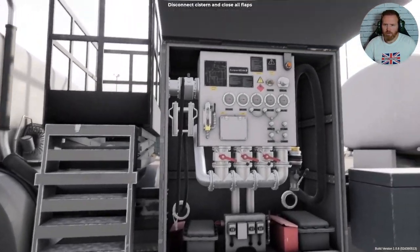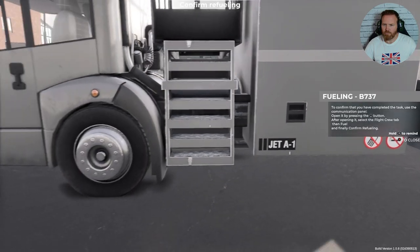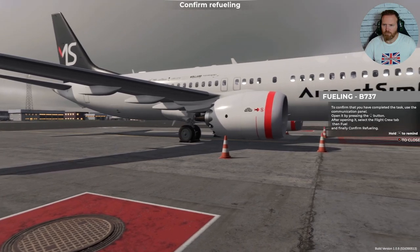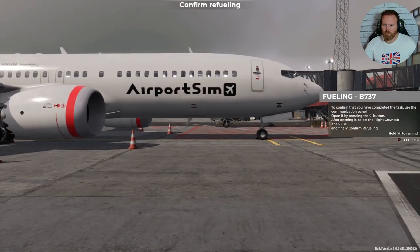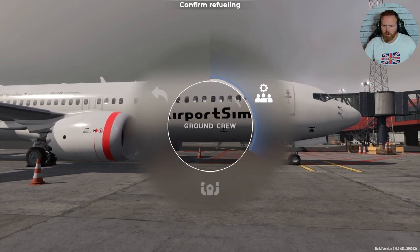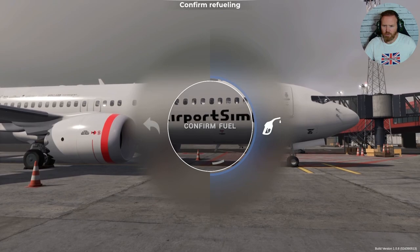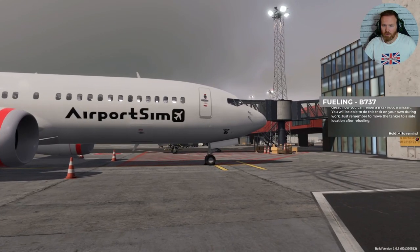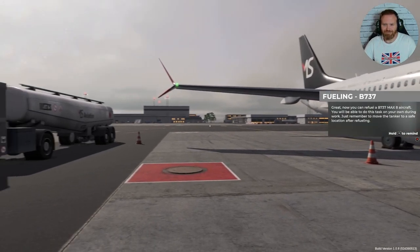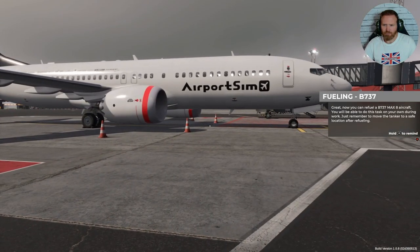Close this up. To confirm that you have completed the task, use the communication panel — open it by performing the action displayed on screen. After opening it, select the Flight Crew tab, then Fuel, and finally confirm refueling. Great — now you can refuel the 737 Max 8 aircraft and you'll be able to do this task on your own during work. Just remember to move the tanker to a safe location after refueling.